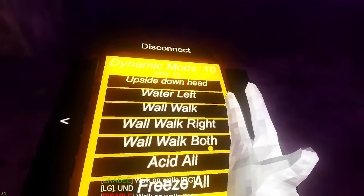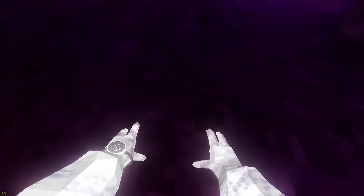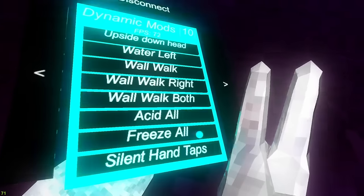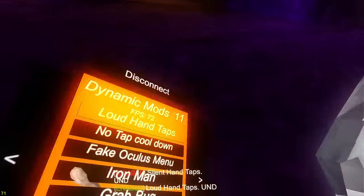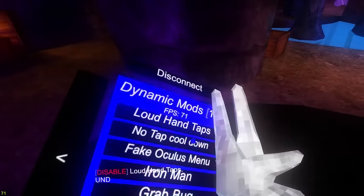Acid all - you have to be in basement. Freeze all freezes everyone. Silent hand taps, loud hand taps, and then no tap cooldown.